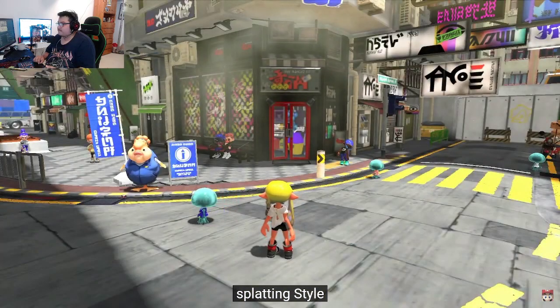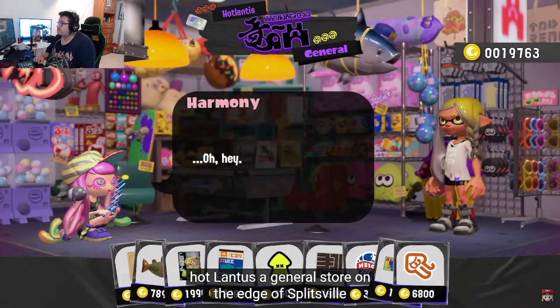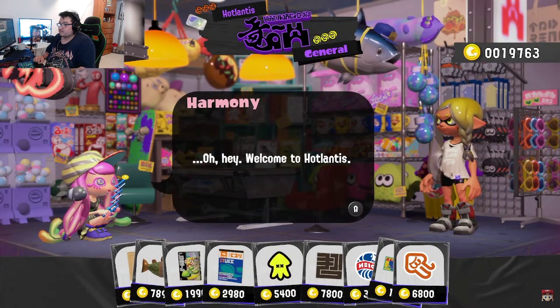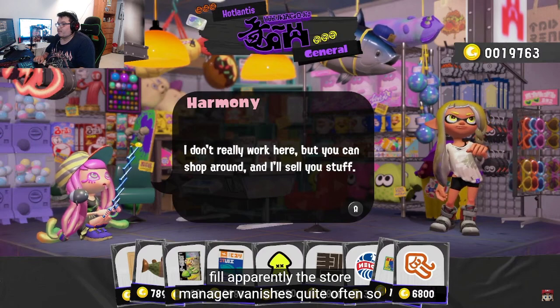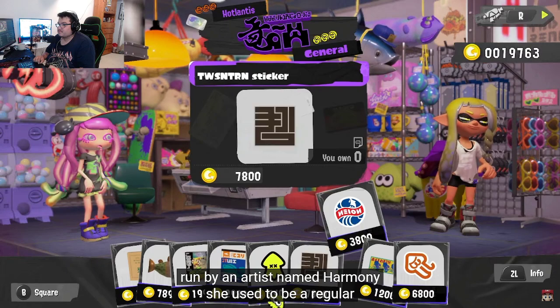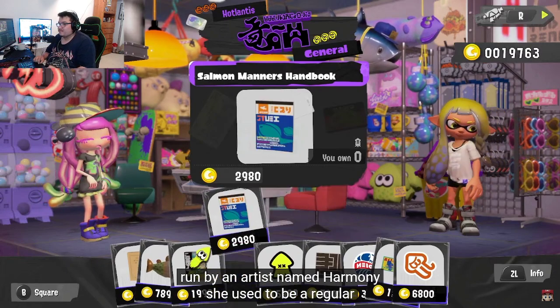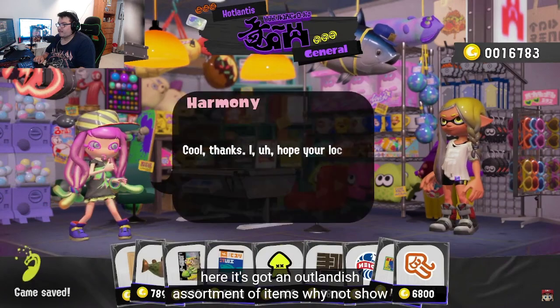Items for your locker can be obtained at Hotlantis, a general store on the edge of Splatsville. The store manager vanishes quite often, so it's run by an artist named Harmony, who used to be a regular customer. It's got an outlandish assortment of items — why not show the store some love by grabbing some goods?